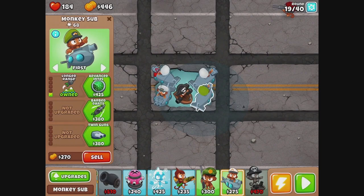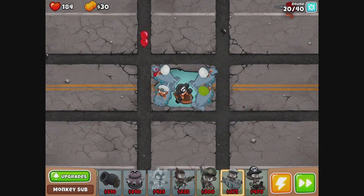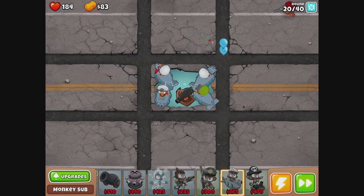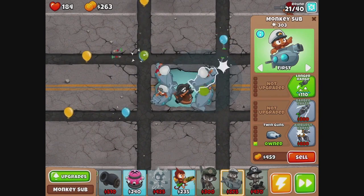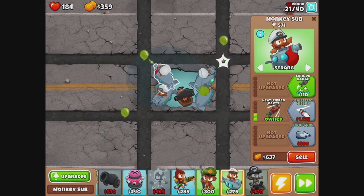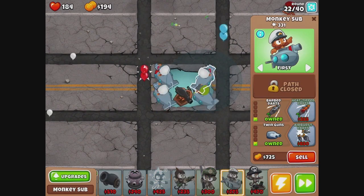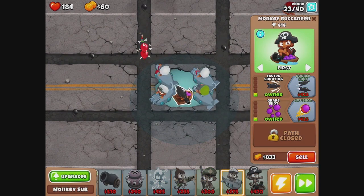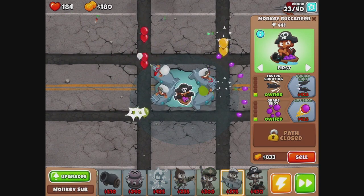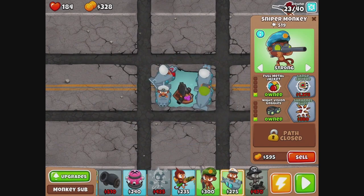That monkey buccaneer was almost holding his own against four waves, basically. Advanced intel — that should help. We got the metal jacket. Yeah, this guy can kind of hold both those. We need barbs there, and grapeshot eventually. I'm doing all right. Okay, we got the anti-camo on this guy.